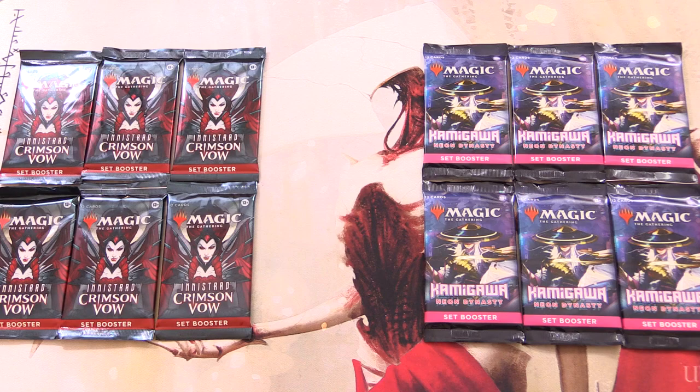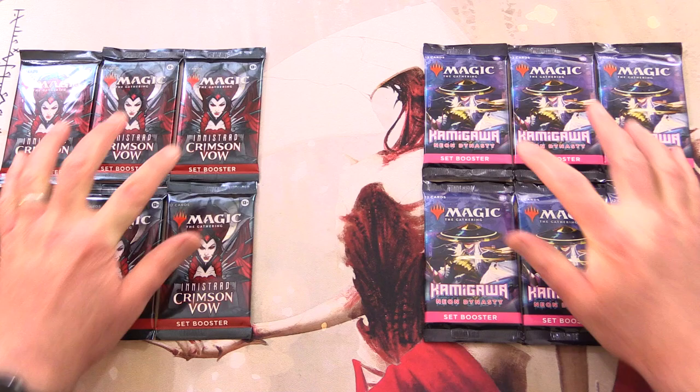Today on MTG Unpacked, it's pack battle time. We have Innistrad: Crimson Vow versus the newest Magic set, Kamigawa: Neon Dynasty. You can probably tell from the playmat which side I think will win.